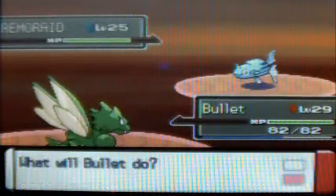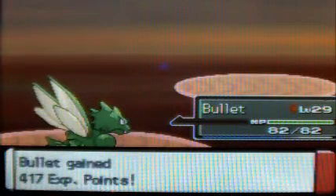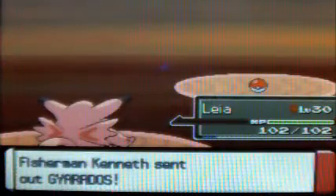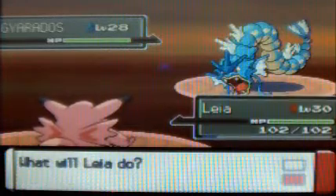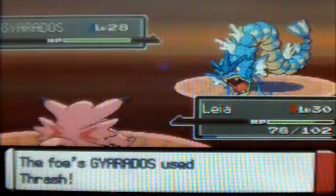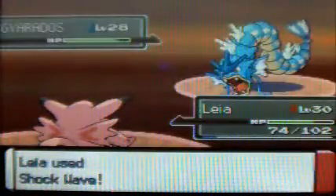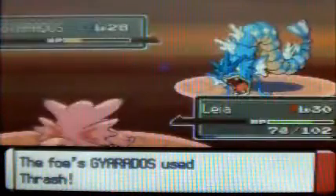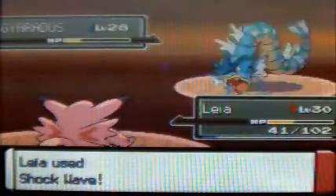And another Remoraid, level 25. Please get some variety, dude. And that is a dead Remoraid. And a Gyarados! Then I switched into Leia to see if she can handle the Gyarados, because now I have Shockwave, but I don't know how much it does. I don't care if you intimidate me. That will maybe hurt a bit. Shockwave! It's a 2HKO at least, even though it's 4x weak. Maybe because Shockwave is only 60 power. And that is a dead Gyarados.